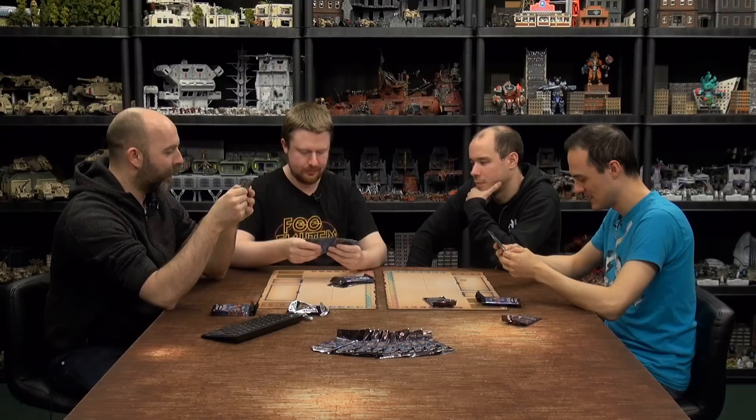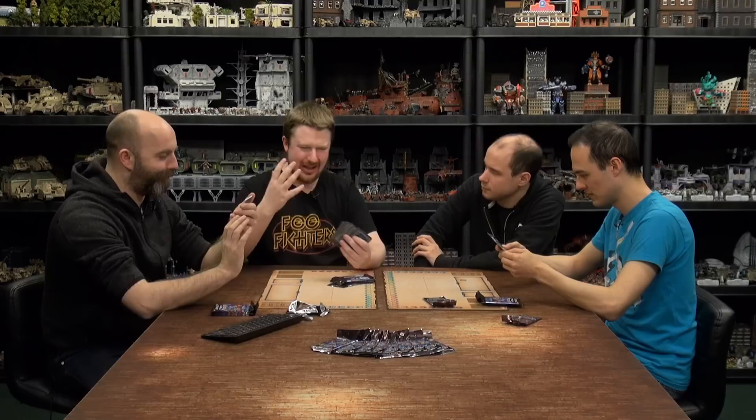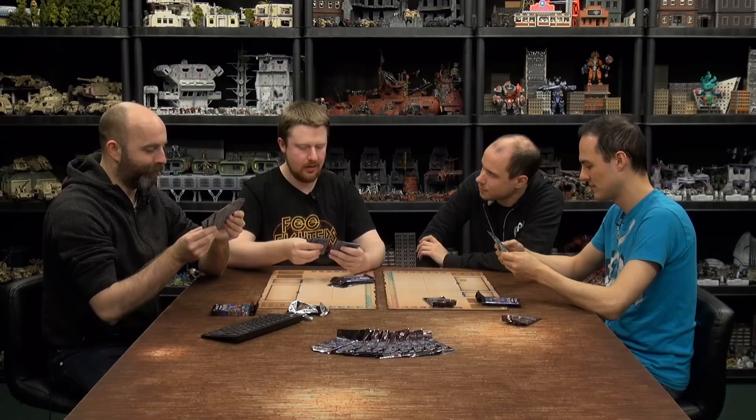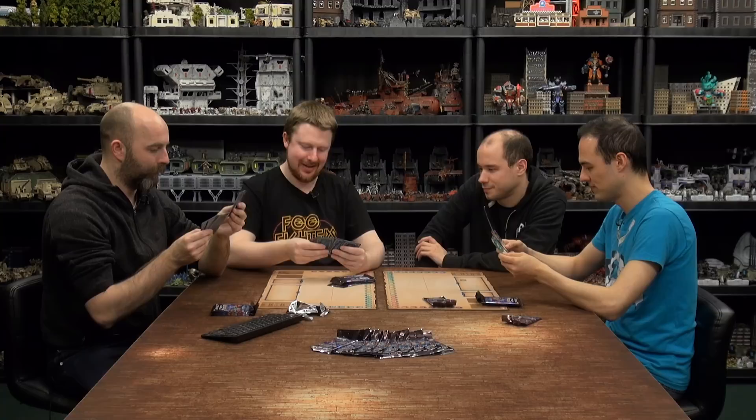How do we know the rarity of the cards? The colour at the bottom dictates rarity: white is common, blue is uncommon, and gold is rare. If you're unsure what to draft, going for rare ones might give you a slight advantage — but there's a risk, because rare cards are often more niche and have more specific purposes. Common cards tend to be more multi-purpose, though some rare cards can fit most decks.